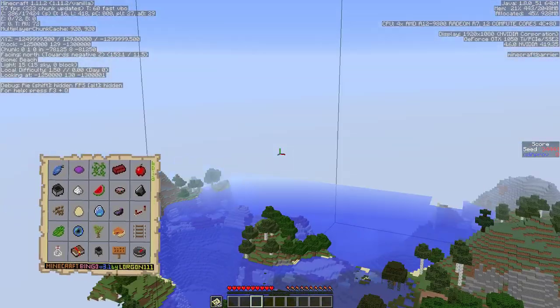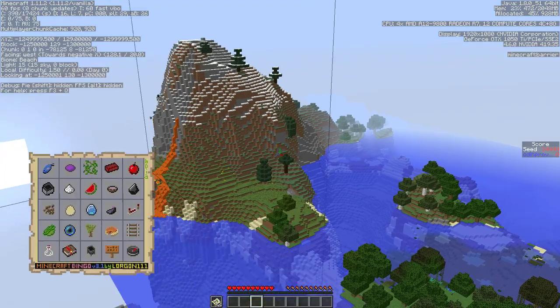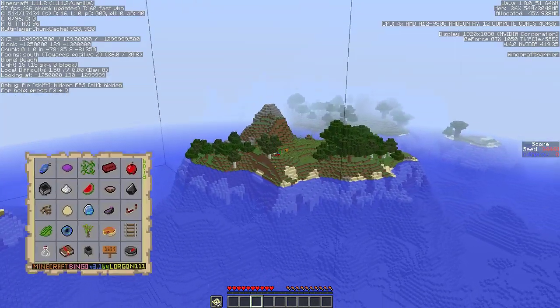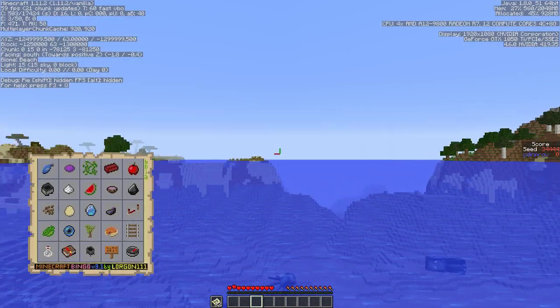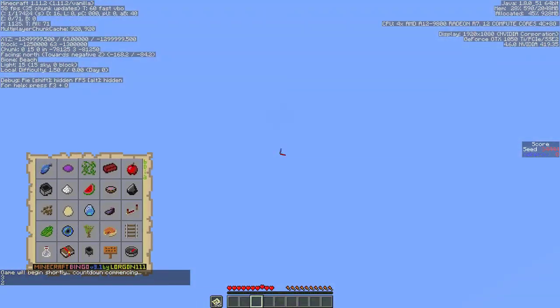Let's let everything fill in here. There isn't a slime ball — there is an ender pearl. So we're gonna have to try to either find one in a cave or just say we're not getting that. The pumpkins are to the south, so we'll probably head over there and grab a pumpkin, then double back to the island.